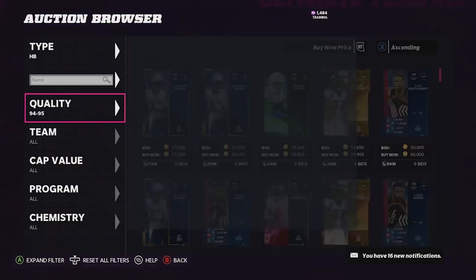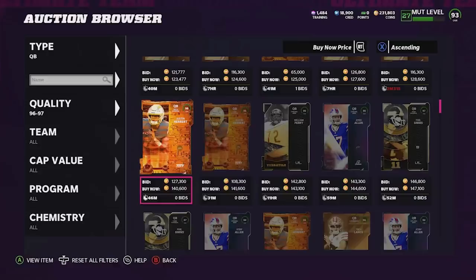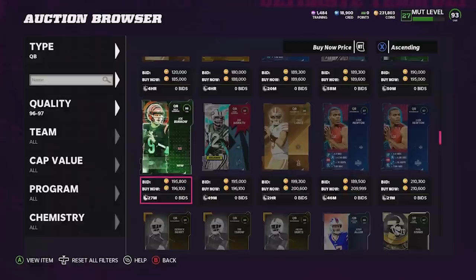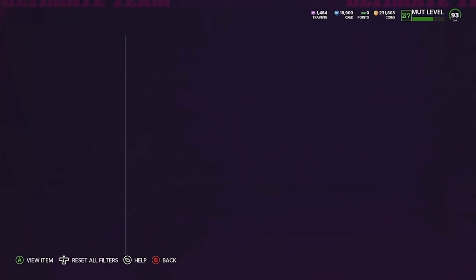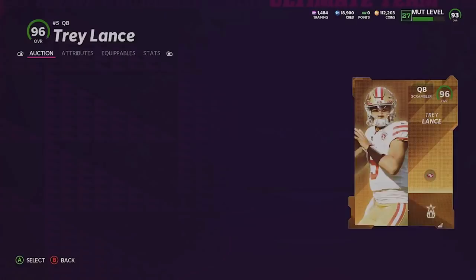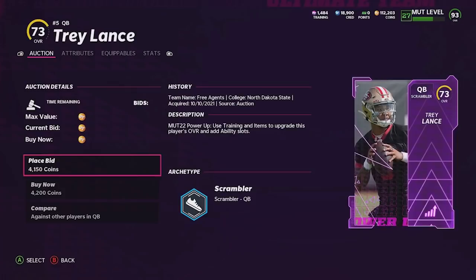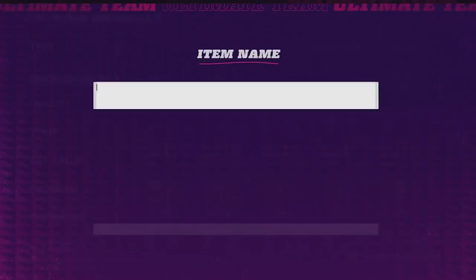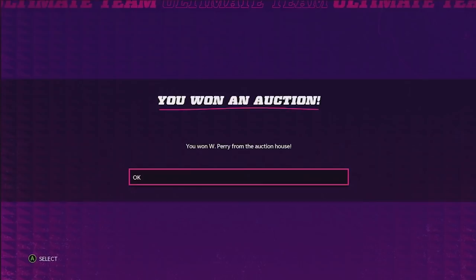We got enough to spend on a quarterback because we are not rocking with that 93 Lamar Jackson anymore. William Perry - not really feeling that. Trey Lance may have to make a return, boys. I know how much everybody loves this Joe Namath card, I just can't get down with it personally. Every other good quarterback is kind of out of our price range. I know this might not be the flashiest pick and you guys have seen it on my channel before, but we're gonna go ahead and pick up this Trey Lance card - basically because we want some coins left over to spend on a different position.